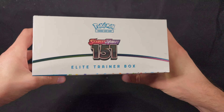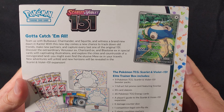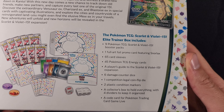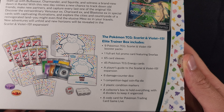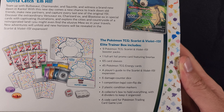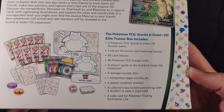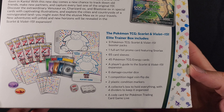So there we have the front, the top, the bottom with all the copyright information, and the back telling us all about it. The contents for this one are: nine Pokemon TCG Scarlet and Violet 151 booster packs, one full art foil promo card featuring Snorlax, 65 card sleeves, 45 energy cards, a player's guide, six damage counter dice, one competition-legal coin flip die, two plastic condition markers, a collector's box with four dividers, and a code for Pokemon TCG Live.